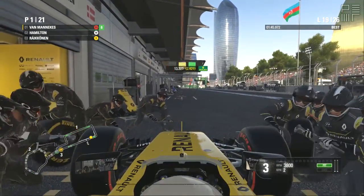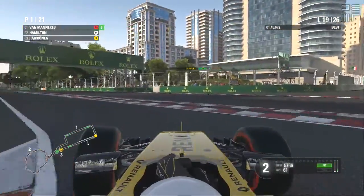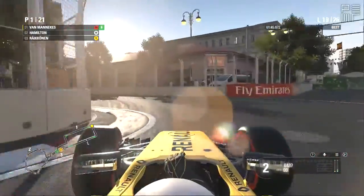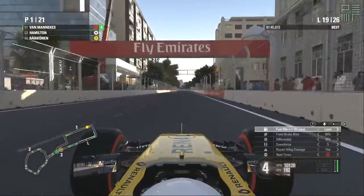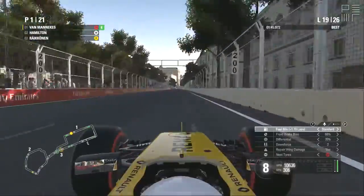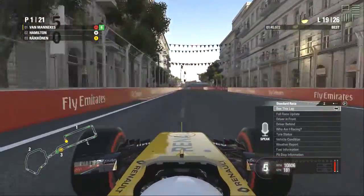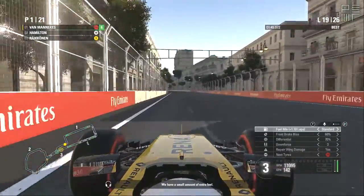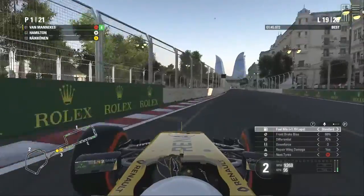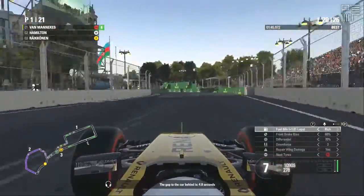Just in front or just behind — I hope in front. Come on! 2.4 is a good stop. 30 seconds — oh, just in time. Yes! Go team. Tire information: there are 8 laps of fuel remaining, we have a small amount of extra fuel. The gap to the car behind is 4.8 seconds. Look at this.